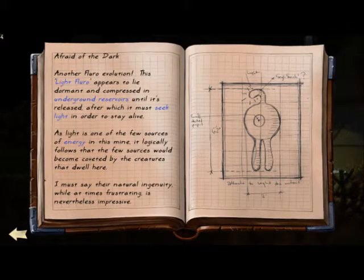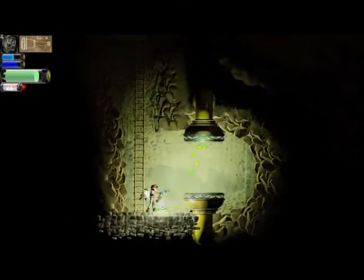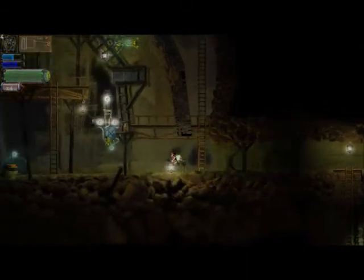Another fluoro evolution! This light fluoro appears to be dormant and compressed into underground reservoirs until released, after which they seek light in order to stay alive. It's about 6'2 high — that's pretty interesting, that guy must be tall. As light is one of the few sources of energy in a mine, it's logical to follow the few sources available to such a creature. So yeah, light fluoros will simply follow light no matter what — just like the dark one we saw before. Well there's the literal polar opposite. We will seek by any and all means necessary to follow the darkness and avoid the light. Afraid of the dark.